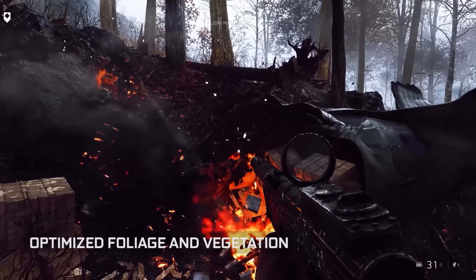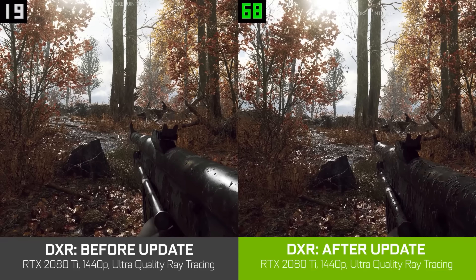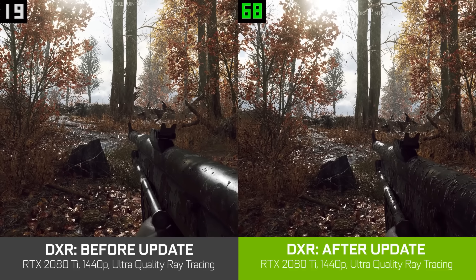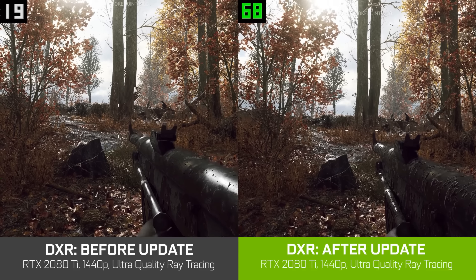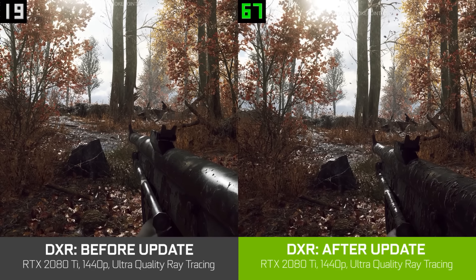They have fixed the foliage bug that impacted frame rates tremendously and improved performance across the board. DICE released their dev update video today, and the improvements are so good that you can now play at over 60 frames per second at 1440p. In my opinion, this is a very good compromise for using this new technology.